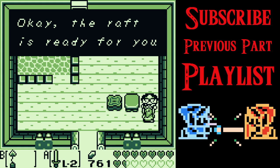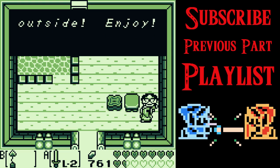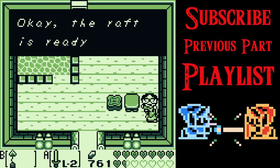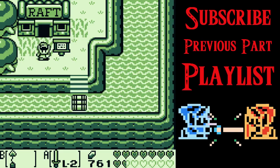Another thing I want to point out about the original version: when you're talking to most people in this game — really the only exceptions are the owls and maybe a few other things — if you press B, it'll just cancel the text box. This obviously means you can skip a lot more text in the black and white version, which is really cool. No idea why they took that out.